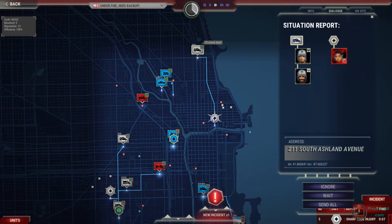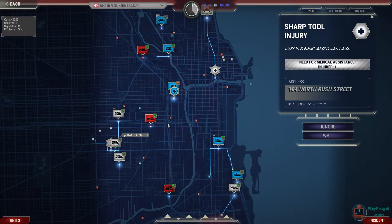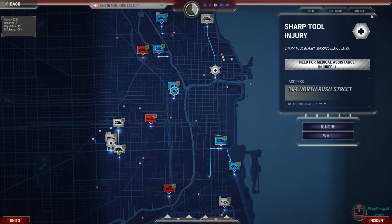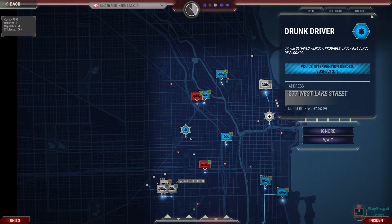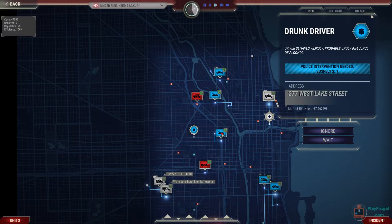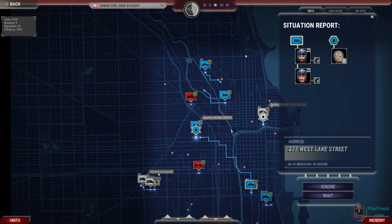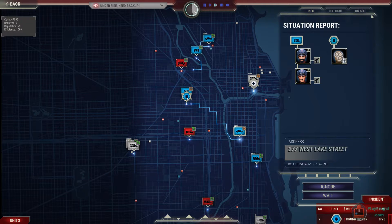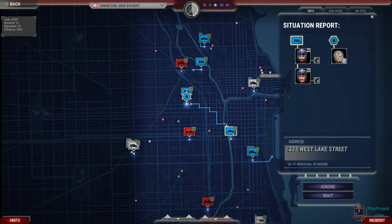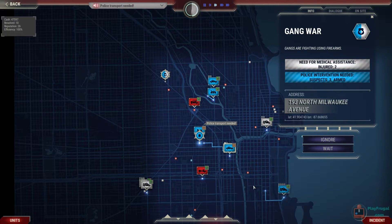Cases are resolving. Sending a motorcycle officer initially for a suspect, plus a squad car for transport. We've got gangs fighting, so let's move the van and get an ambulance there. We've got three armed suspects, so we're rolling everybody we can. There's also a car theft — sending a squad car to that one.